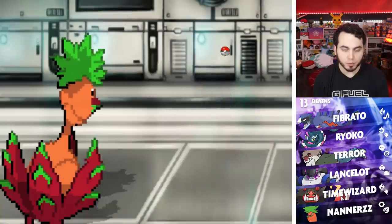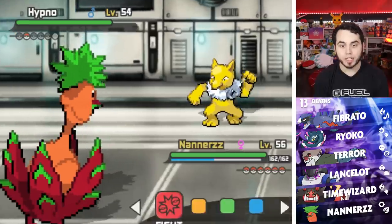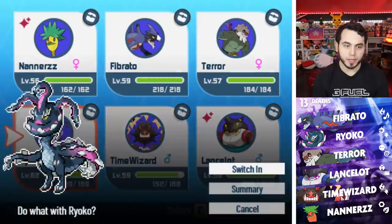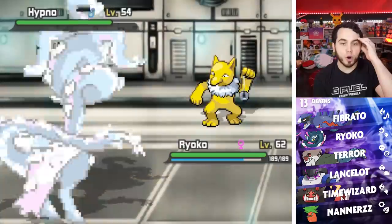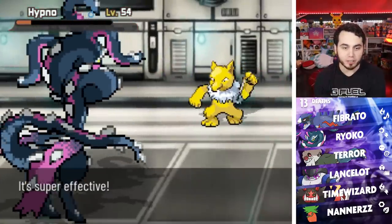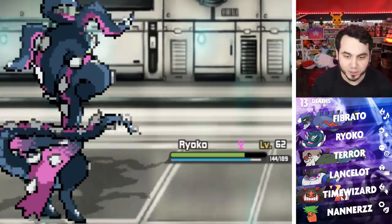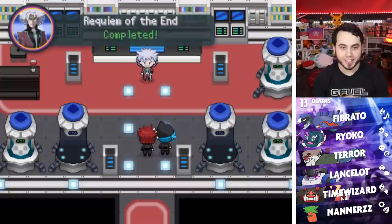Nanners beats the Ocorgyon. He has one left — I don't want to choke this. Hypno. I have to assume a Hypno is not going to beat me. I'm going sub but I'm minus two Special Defense. Hypno is Psychic — I don't want to let him Nasty Plot or something. I think I go Ryoko. He has Focus Blast — I had a feeling. He's Sound-type and he does have Nasty Plot. I have made every right play and I am so proud of myself. Something tells me there's no way this is all he has. But — Requiem of the End.